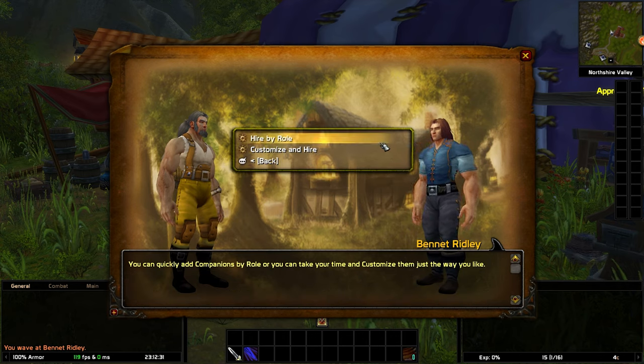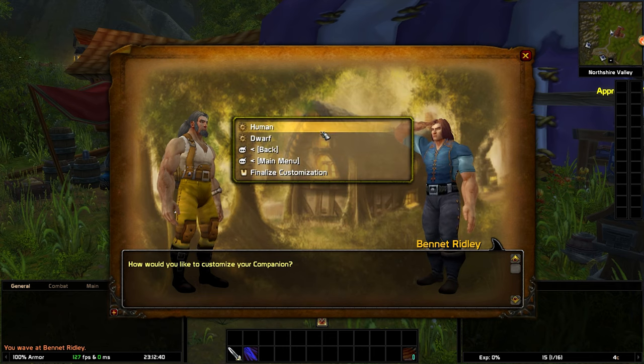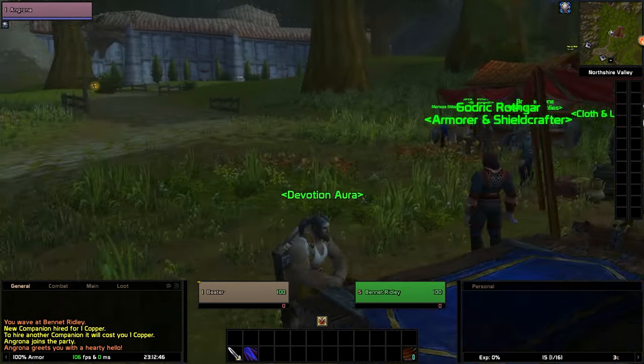For the hiring process you have a couple of options. You can hire companions by role, which is the fastest way, or you can take your time to customize them just the way you want. If you wish to customize them, then you can choose their class, role, race, and gender.